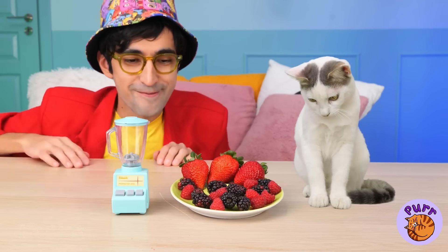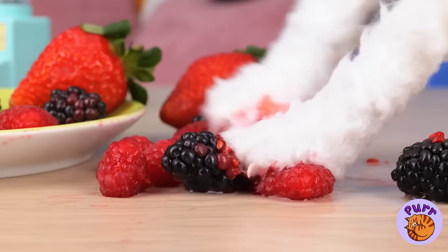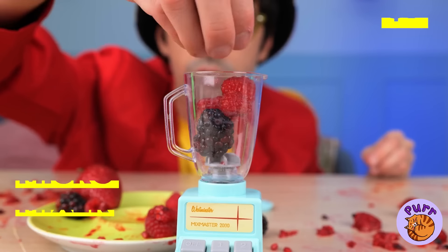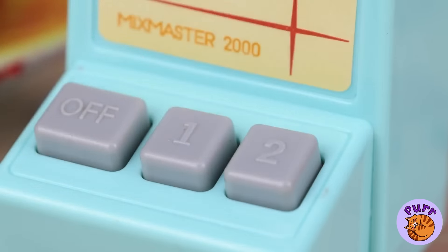Ooh berries — hey, don't play with your food, and keep your paws to yourself. What a mess! Next time just use the micro mixer — all you do is push a button and there's no mess to worry about. Let's pour this mix into a bowl for our kitty cat friend to enjoy.